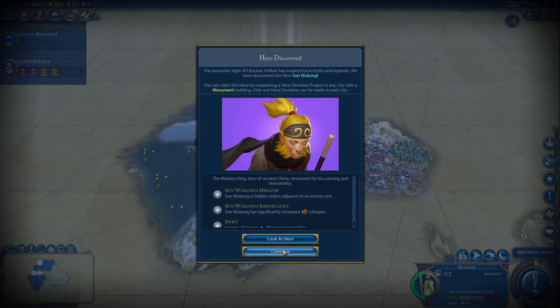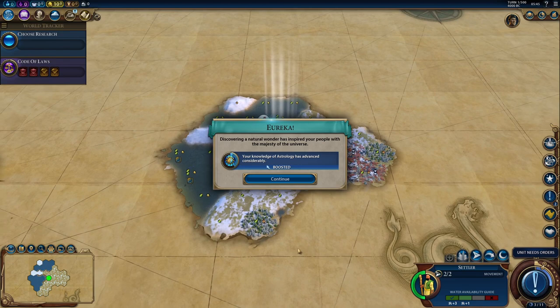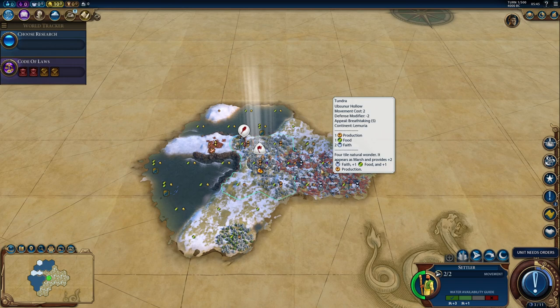Alright, let's see this Legendary Start of ours. We got a hero right away — that's not a bad one, I might grab that one. Hermetic Order, so that means we got a Natural Wonder. What is this? This is supposed to be a Legendary Start, are you kidding me?